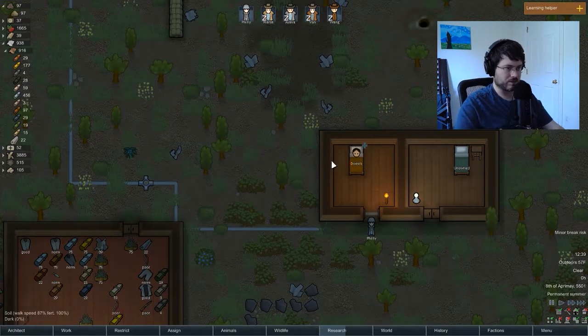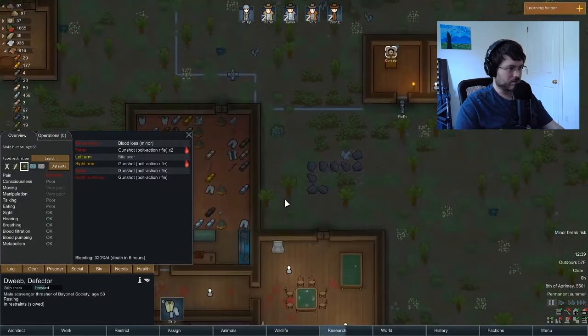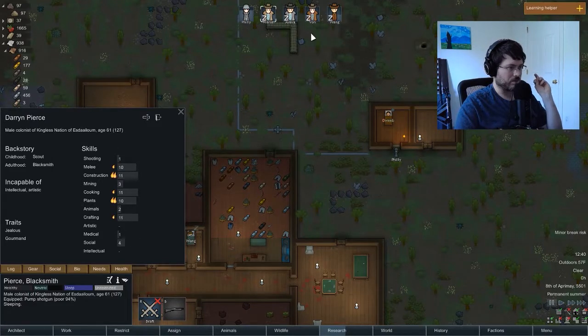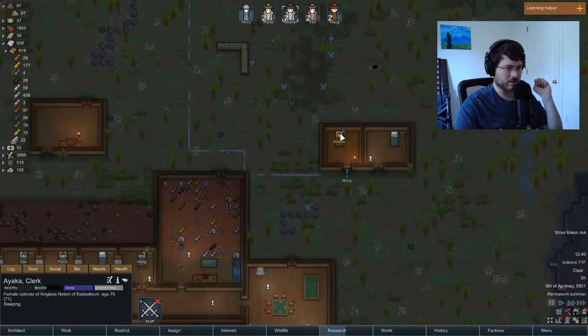This will be good — then we'll have six colonists. He's dead in six hours and he's going to need some tending. Who's our best doctor? Ayaka's 13, Pierce is 3, Vaughn and Long have nothing — still Ayaka. Let's send her over there to prioritize tending.